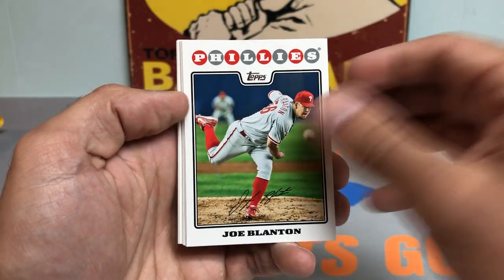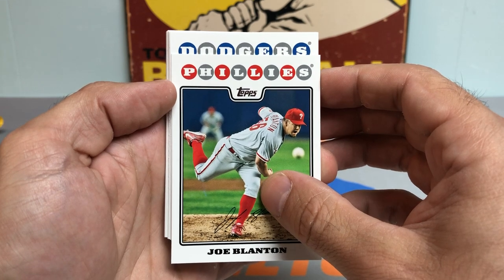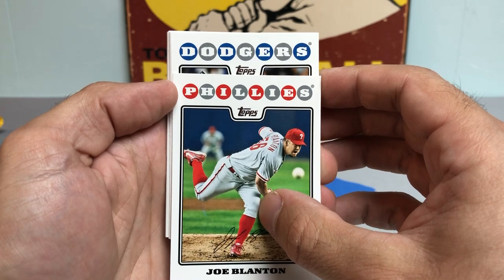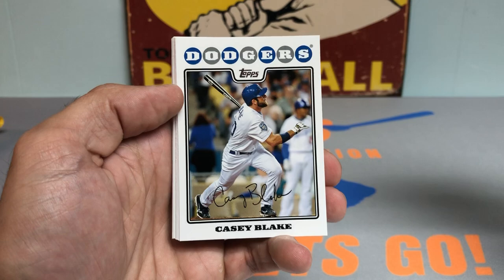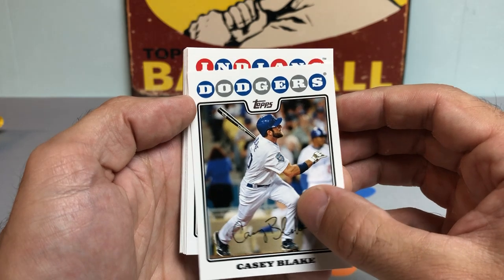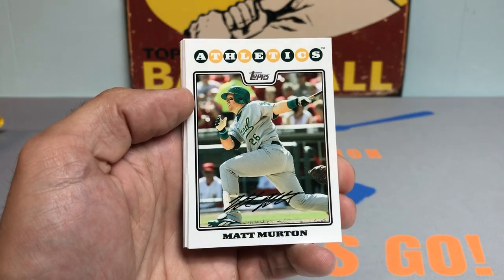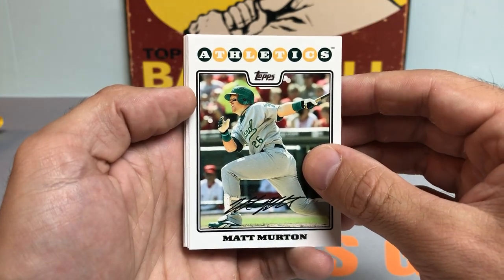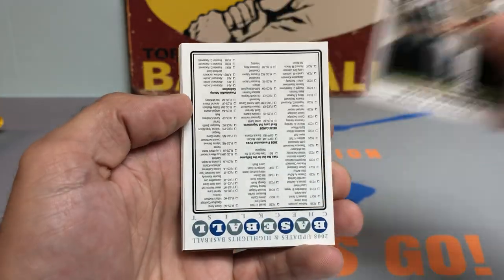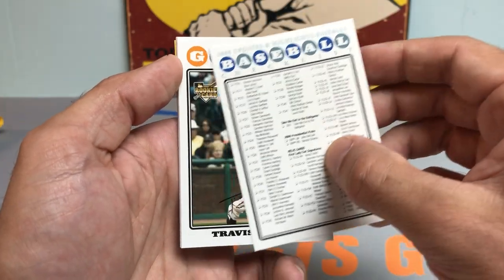Got a Joe Blanton. My heart stopped for a second there — not the Dodger we're looking for, ladies and gents. Juan Recon. My heartbeat skyrockets. Mark Redman. I'm going to try to stay cool, calm, collected here. It's going to be all right whether we hit it or not. Just happy to be here.